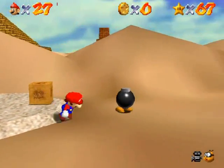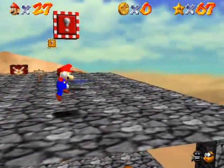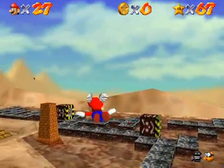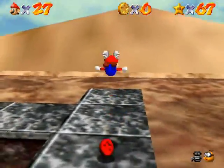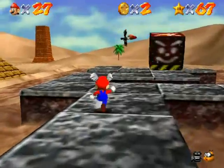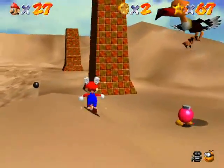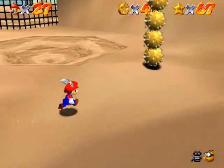Next star: 'Shining Atop the Pyramid.' There's still plenty of time in the part. Maybe I'll show you what I mean about the wing cap now. If you want you can cheat through a lot of the obstacles just by going through them with the wing cap - it's definitely a lot easier this way. I'm gonna land here because I'm not sure how much more flight I have. My objective is to go to the top of the pyramid.